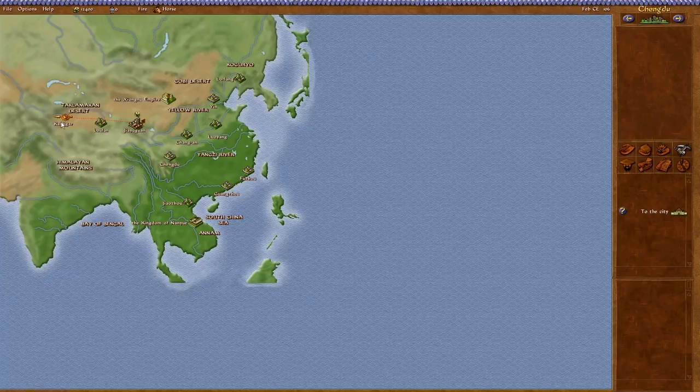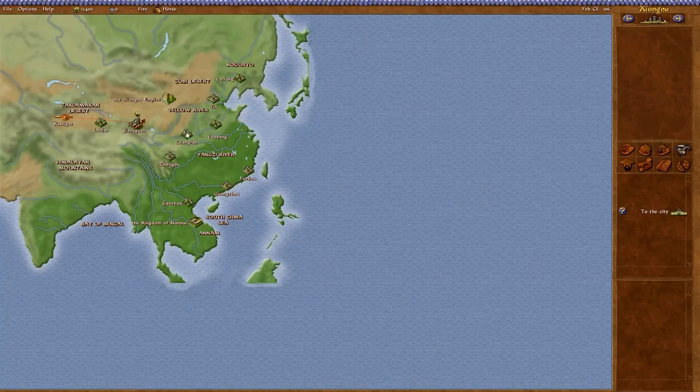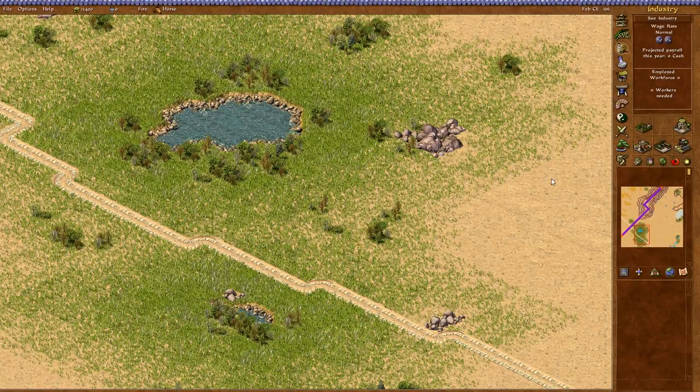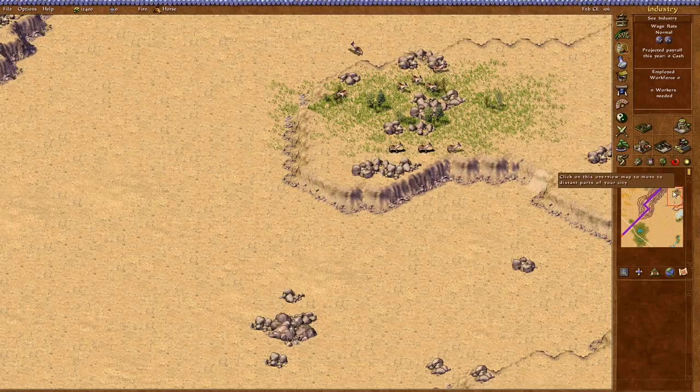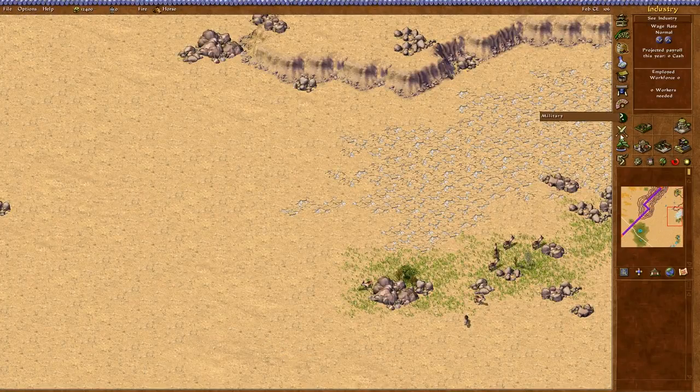Let's have a look at the world map. We are here in Jiayuguan. Kashgar is already open — they buy silk and salt, so we could sell salt straight away. The rest we don't really know. I assume we're gonna have to sell iron or weapons, because we can totally produce weapons.